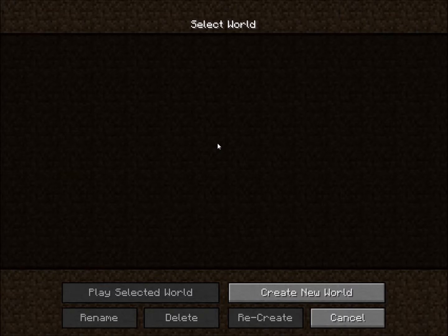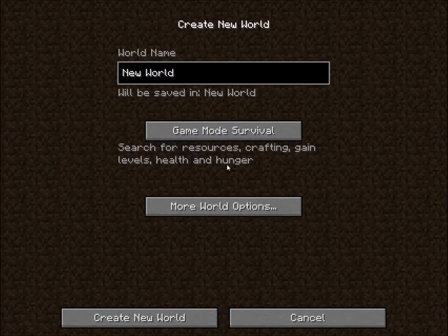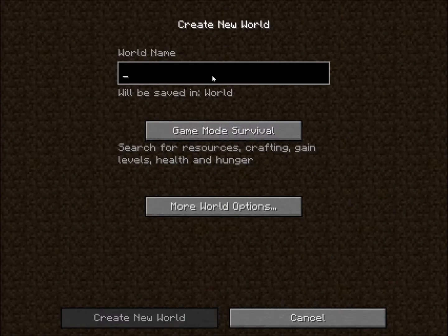So then you go into single player, and there are all these options. What you want to press is Create New World. Let's name this 'Survival.' Now there are three modes. There's survival, which is the one we're gonna be doing — you have to hunt for food and stuff and gain resources.